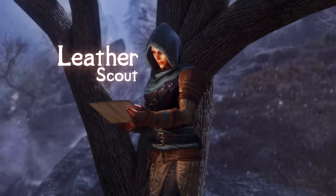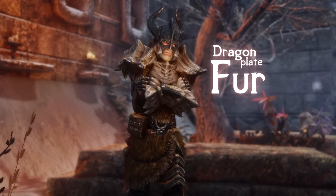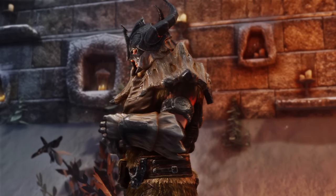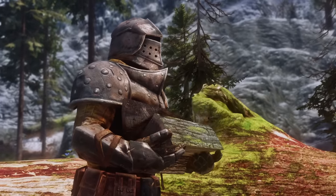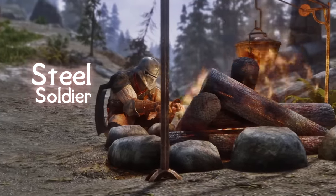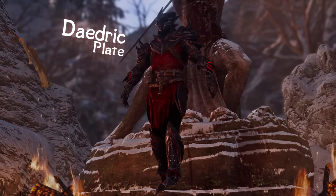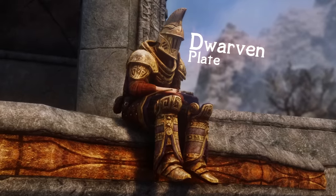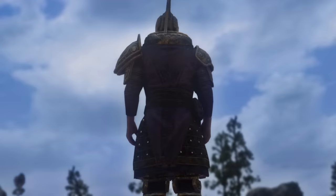Orcish armor now has two new variants — a fur-insulated heavy armor and a lighter set drawing more closely to armor styles seen in Oblivion. We also have a leather scout armor designed to look like an Imperial Rogue styled set. Dragonplate armor has been expanded with a fur variant for colder climates, and Iron now has a completely new variant bringing a fresh tone to the classic Dragonborn armor. Steel has a new set styled from Elder Scrolls Blades — personally my favorite — and Daedric gets a plated version, as does Dwarven.